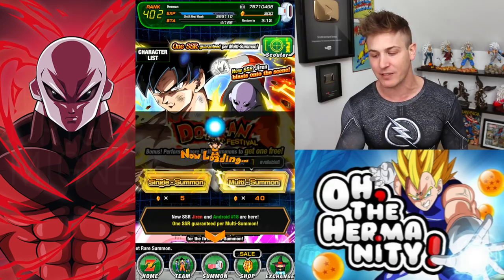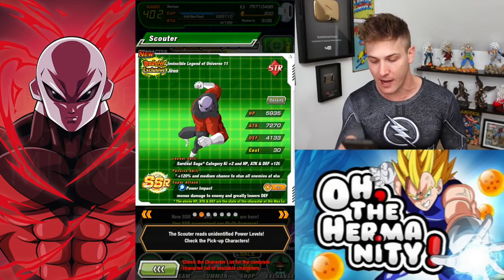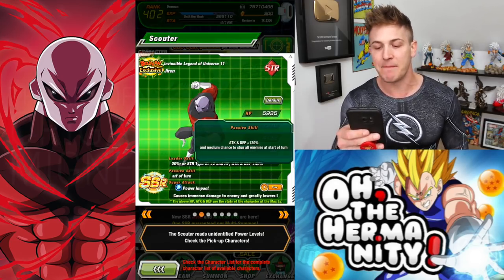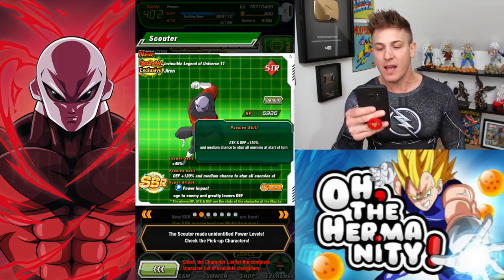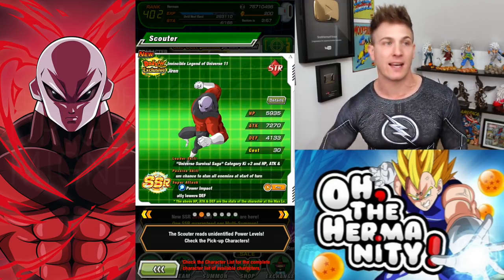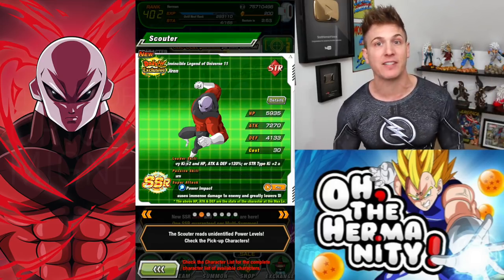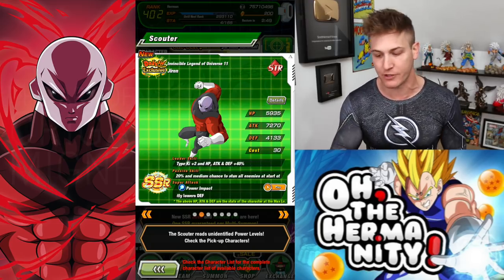Jiren, by the way, is an absolute friggin monster if you guys haven't seen him yet. His passive skill is just crazy. He has attack and defense plus 120% and a medium chance to stun all enemies at the start of the turn. And when you Dokkan awaken him, whoever he stuns, if he attacks that person, it's a guaranteed critical hit. And that's just like the tip of the iceberg for Jiren.